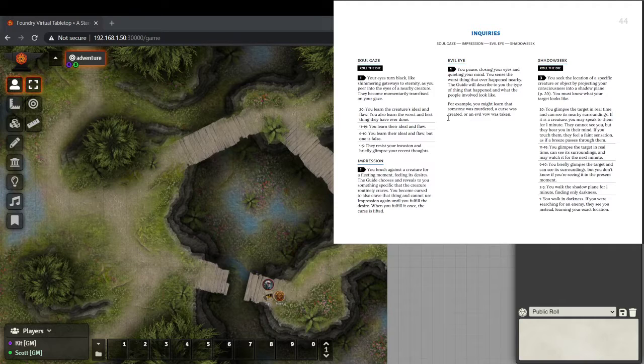One thing 4E did that made it easy to introduce new gamers was having character abilities on cards rather than a character sheet — you give somebody a card and they can look at their options. This game actually has that as well. They sell a deck of cards that has all these abilities, some treasures, and monsters. As you're building your character, you can just lay them out in front of you. That tactile experience is really good for teaching new players.